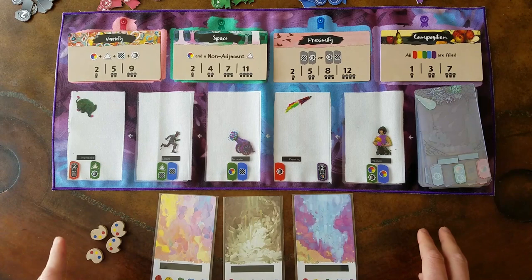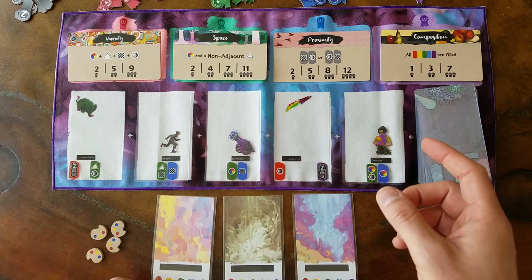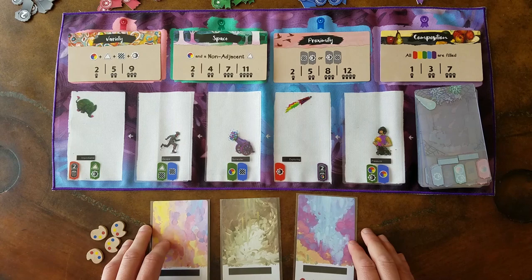On your turn you can do one of two things. First of all, you can take a card from the art market, or you could sleeve exactly three cards into one of your backgrounds and score it — and that is called creating a painting.